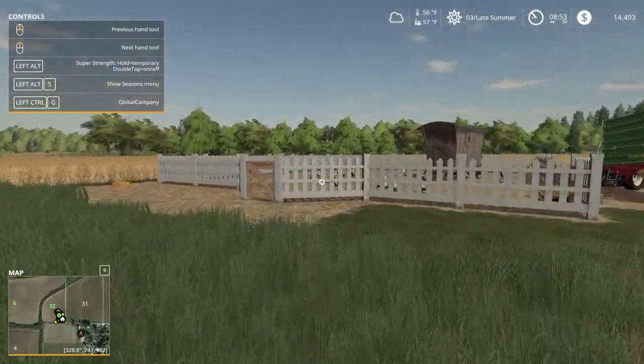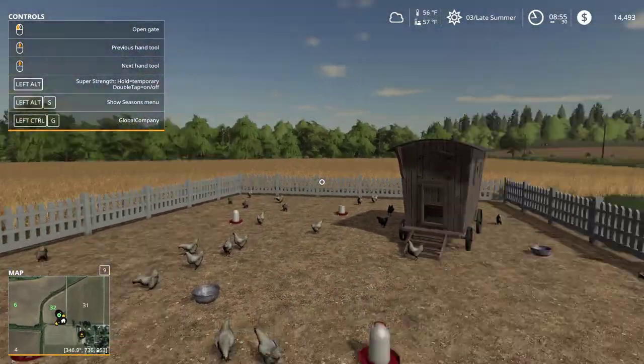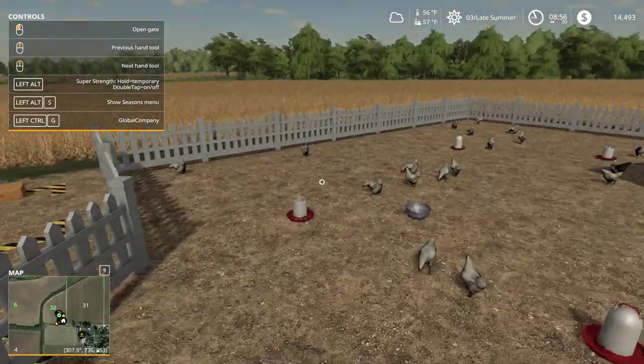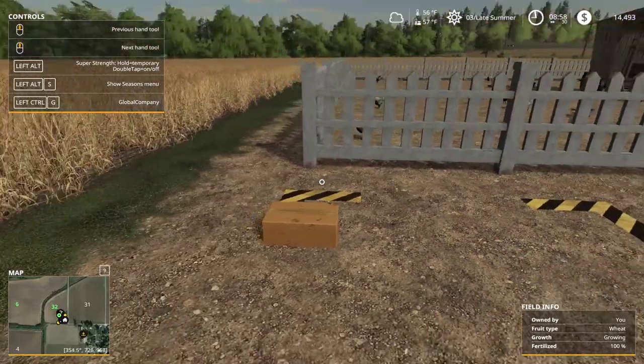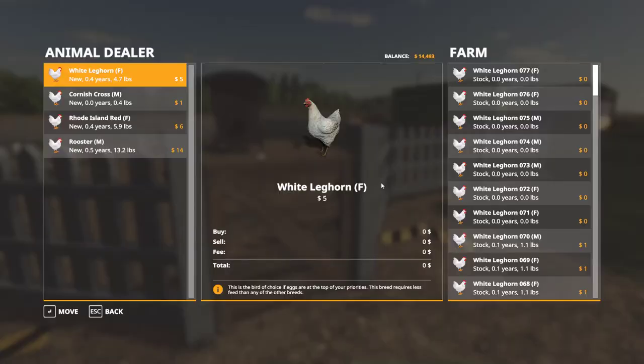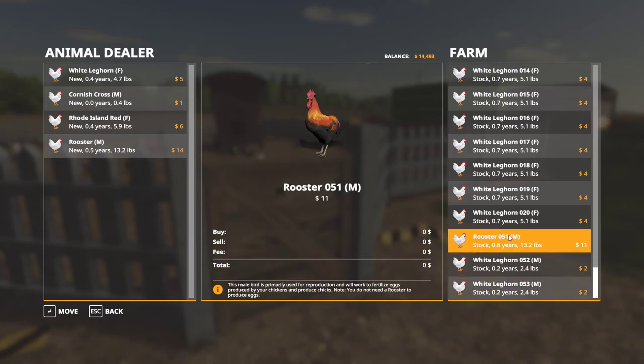One thing I also did was buy a chicken coop. I just felt like I should give it a shot. I spent some money chopping down trees and built it and I am now actively making eggs. I'm not sure that this is the best way to go about it, but I have since bought 50 or so chickens. 50 chickens and then I had two other chickens born because I put a rooster in there as well. So I have egg production going on.